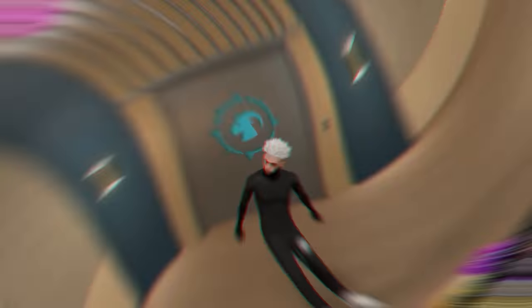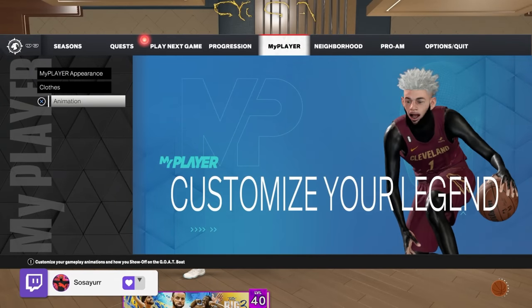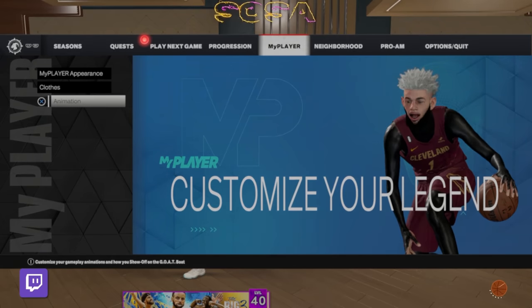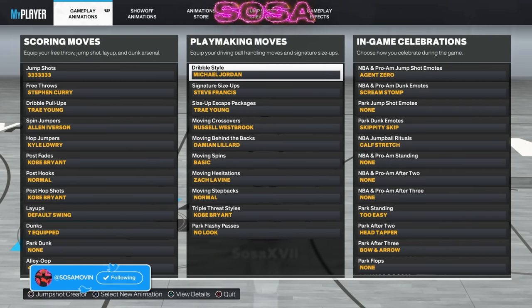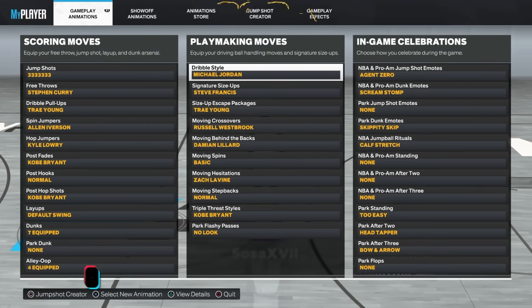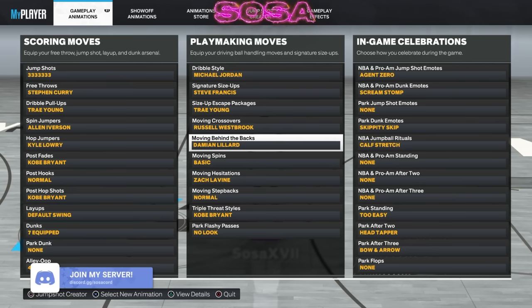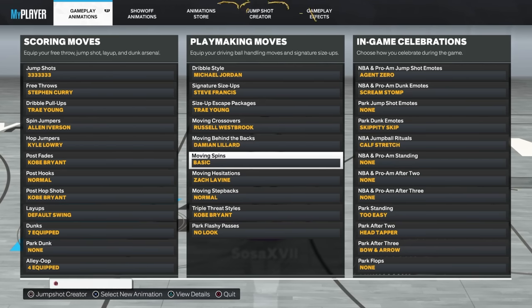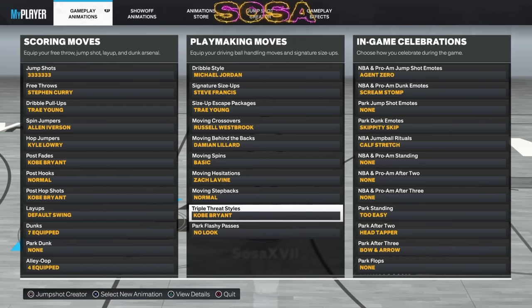Alright, so the first thing you want to go into is the six, because without my six you can't do what I do — well you can, but it's not gonna look the same. For the dribble style we got Michael Jordan — the best dribble style right now. For the signature size-up we got Steve Francis. For the size-up escape it's Trae Young. For the moving crossover we got Russell Westbrook. For moving behind the back we got Damian Lillard. For moving spins that's basic, moving hesitation Zach LaVine, moving step is normal — that doesn't matter.